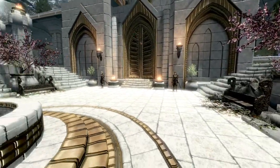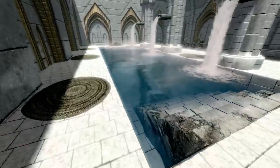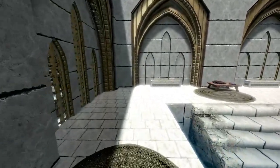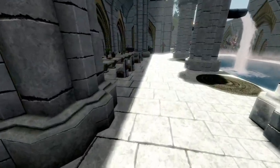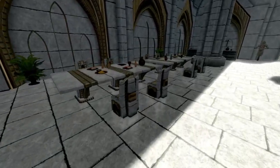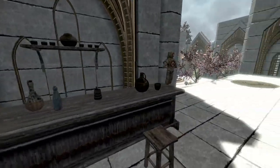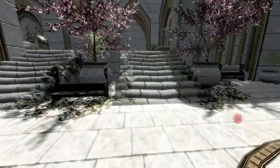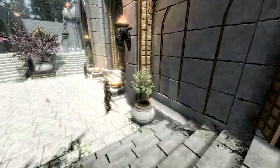Immediately when you come in you're greeted by a fountain and some elven guards, so it's obviously an elven-themed home. I didn't read the mod page, but apparently there's an auto-stripping feature that can be turned off. You have your little dining area, a little art area, a little swimming pool, and over here a little alchemy area.